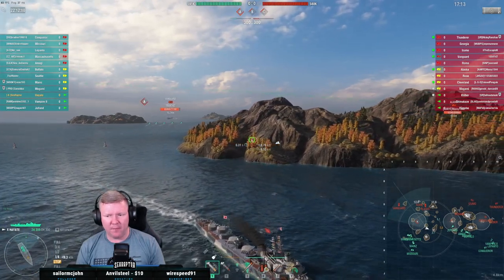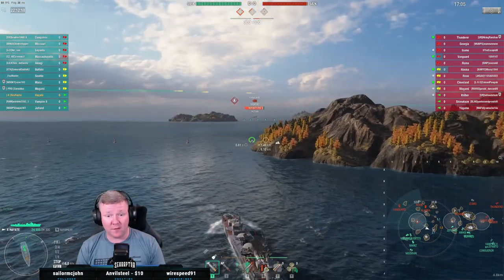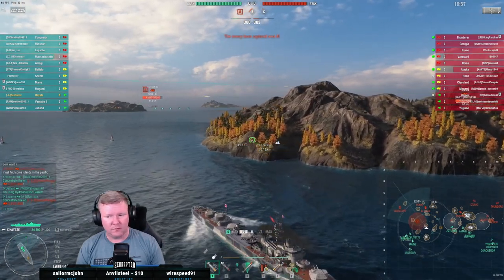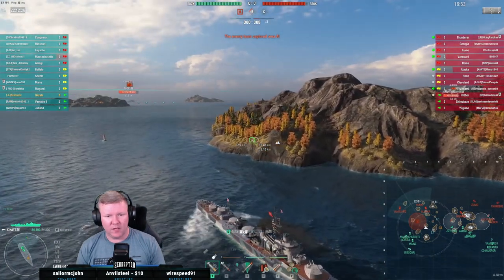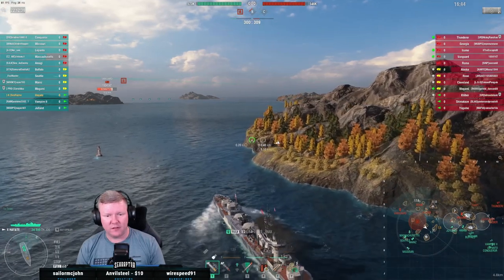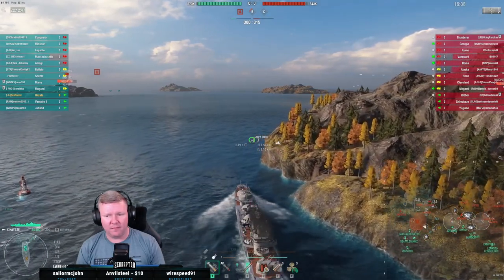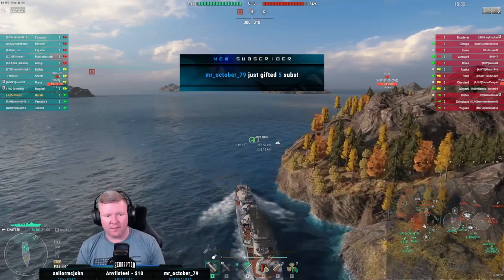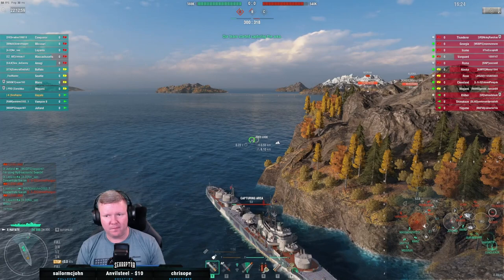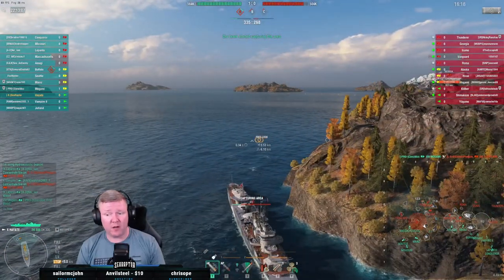I can put my butt into the cap where the Alaska won't have a good shot on me at all. Clanber's on the flank so I'm dealing with the Shima or the Yugumo — that's fine. I'm not RPF'd, which is also good. I'm going to get just enough of my ship into this cap circle to start capping. That will draw out the radar from the Alaska — they'll know where I am but the Alaska will have no shots from where he's at. Then we'll push out on the flank and start working on the Vanguard with torpedoes. Surprised he's not radaring me.